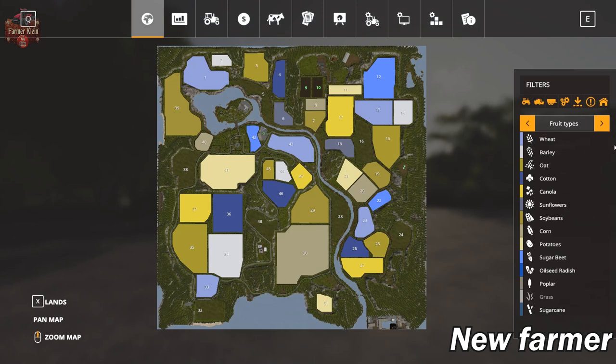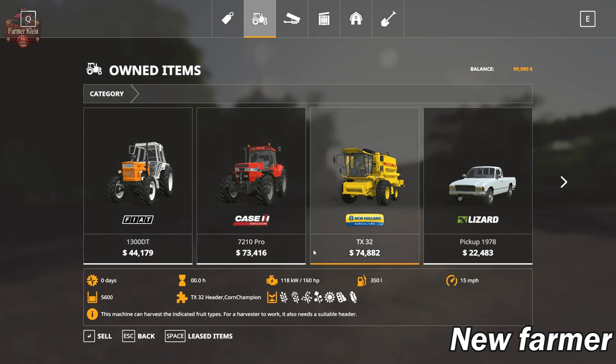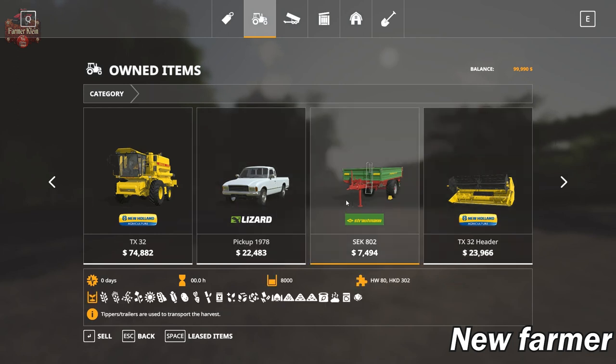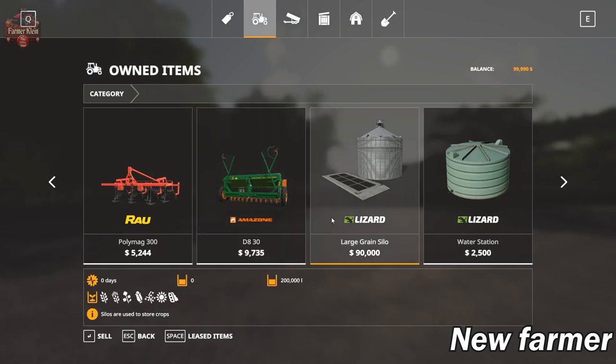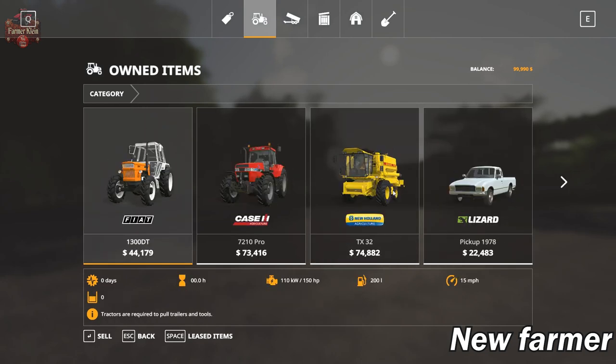We have our standard crops on this map. Let's take a look at our starting equipment in new farmer mode. We start with the Fiat 13 DT and the Case 7210 Pro tractor, so our starting fleet ranges from 150 to 170 horsepower. We've got what appears to be the new standard starting harvester — the New Holland TX32 with the grain header. We've also got the old-style pickup truck and the Stradiman trailer, set up for 8,000 liters. We get a small cultivator and seeder, the large grain silo with 200,000-liter capacity, a water station, a farmhouse, a farm shelter, and a lime station in the starting area.